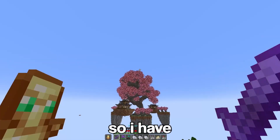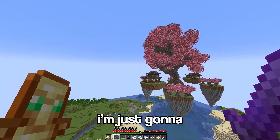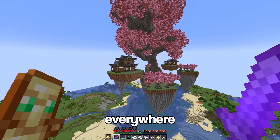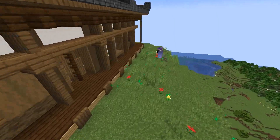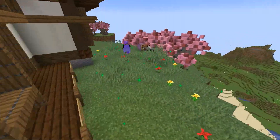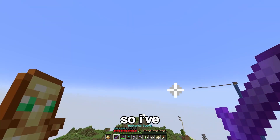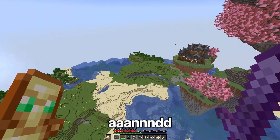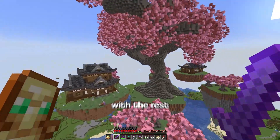Now it's time for the final details. I have some bone meal and a bunch of different pink flowers, and what I'm going to do is just go around and spread them everywhere, so hopefully it looks really nice. I've done that with just one island and wow, okay, that is just a big difference. So let's do the rest.